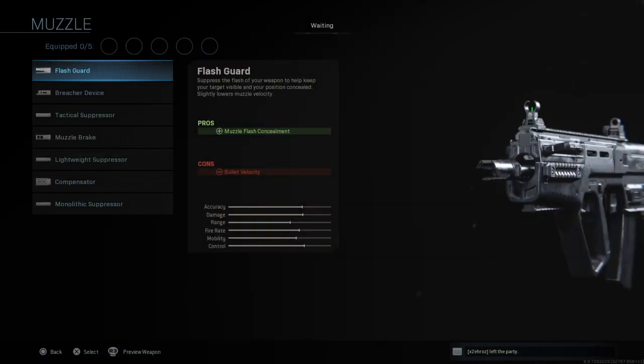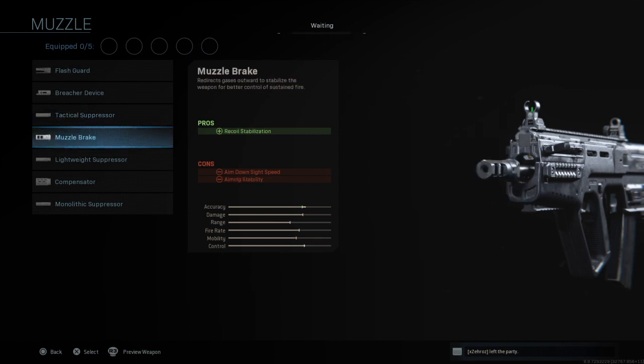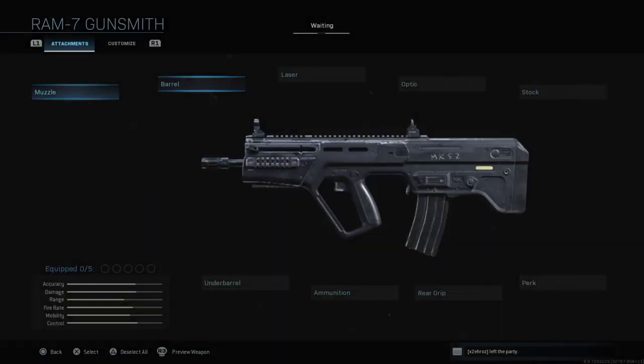We've got the muzzle options: we've got flash guard, breacher device, tactical suppressor, muzzle brake, lightweight suppressor, compensator, and monolithic suppressor.